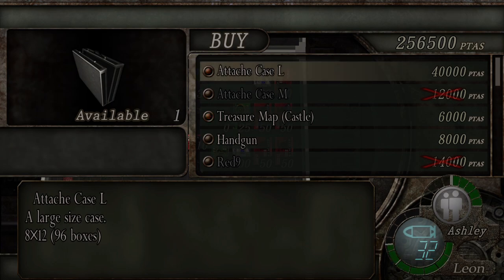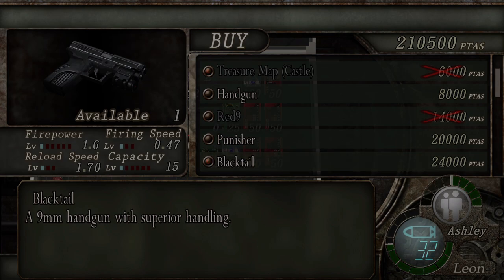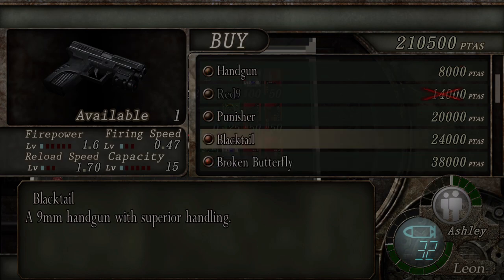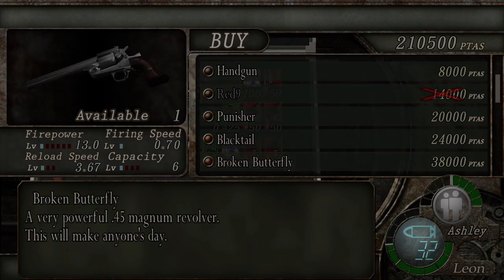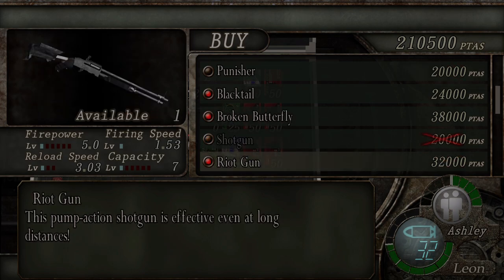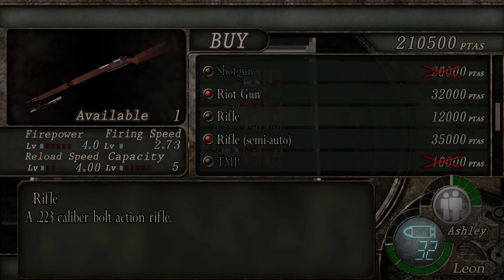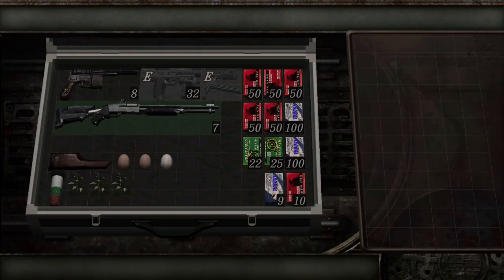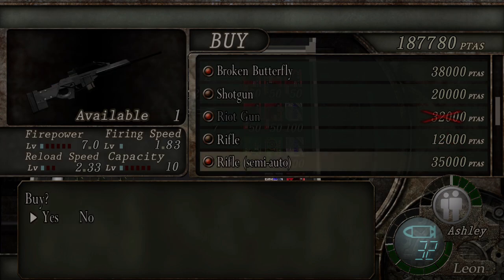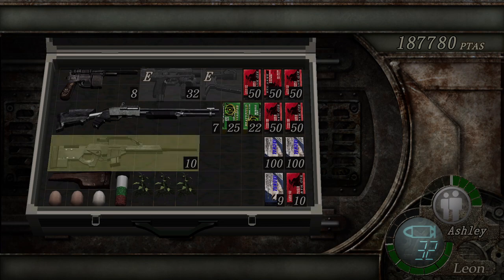First we're going to buy the large attaché case and the treasure map. Looking at the weapons, we could buy a black tail — it's a quick gun with good firing speed — but I think the red nine is just the best handgun. There's a magnum-type gun here but you can get a free one later on. We're going to buy the riot gun and a semi-auto rifle in place of the styling shotgun, which has done its job. We didn't bother purchasing the rifle earlier — this semi-auto is going to be your in-game sniper rifle. We'll pick up more rifle ammo in the next area.